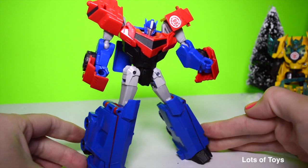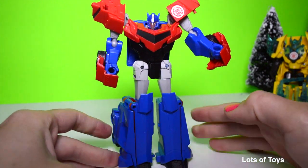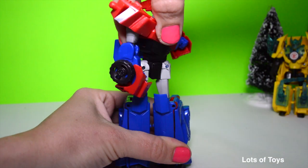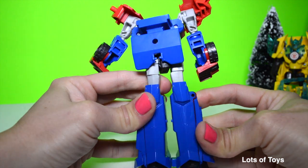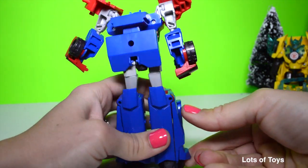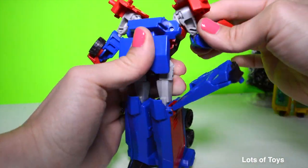Now here's how he converts into truck mode, and that's not very hard at all. What you have to do is twist the middle — his legs come together and they actually snap into place at the bottom. And look at this — this side pulls up.